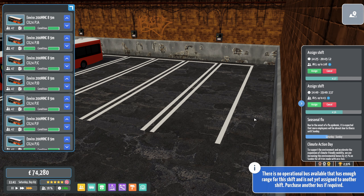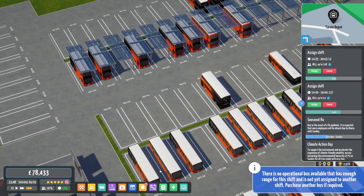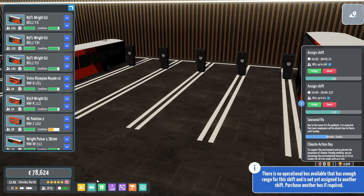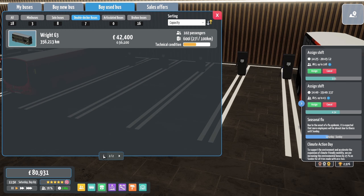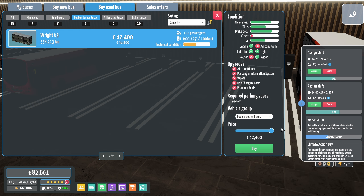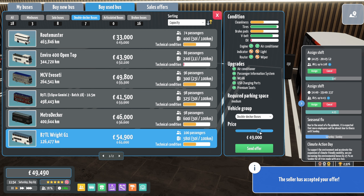There's no bus there — we don't have a single bus. Up to Liverpool — emergency Enviro purchasing. What have we got? We've got a Gemini 3 — right, we'll have one of them. 35 grand, my final offer. I hope the person doing the selling doesn't realise that we're the ones that really need the bus. 45 grand — yes! Excellent.